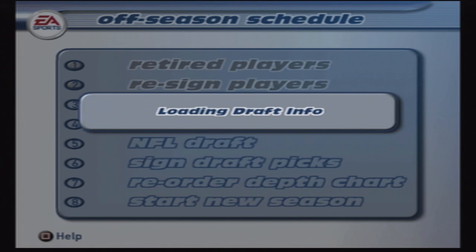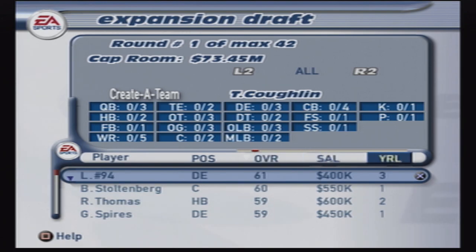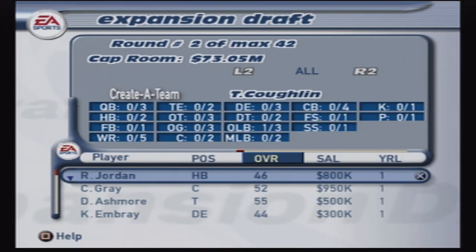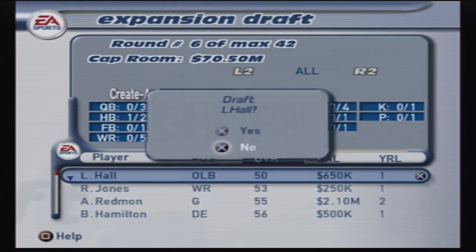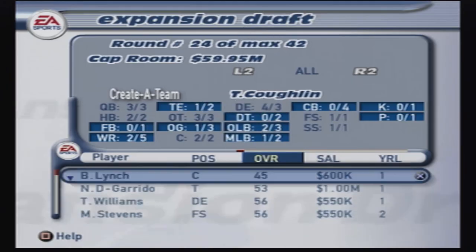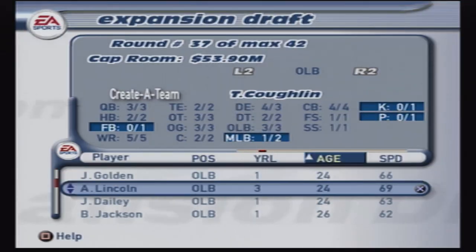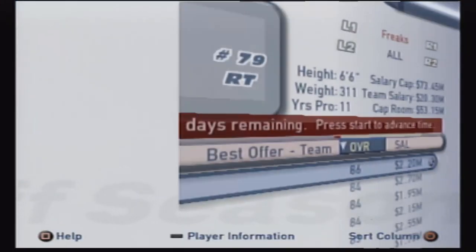As they now load the draft info — here's what is available in the expansion draft. A 61 overall is the best player we can get. So we are going to speed through this. This is even worse than what the Texans actually got when they came into the league — at least they got Tony Buscelli. This is gross. This is kind of a way you can liken it to NCAA walk-ons-only dynasty, or Madden Death Rebuild. Shout out to my boy Elmers who does some of those on Twitch. There is definitely a challenge placed with this kind of a start to a franchise.